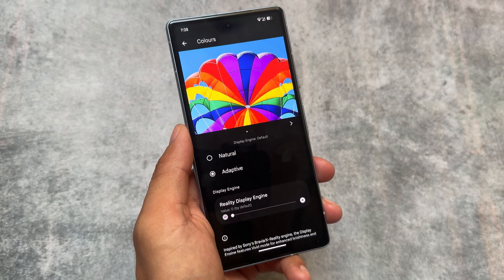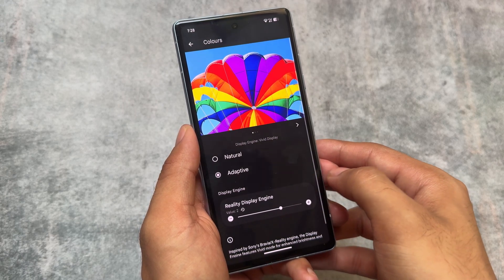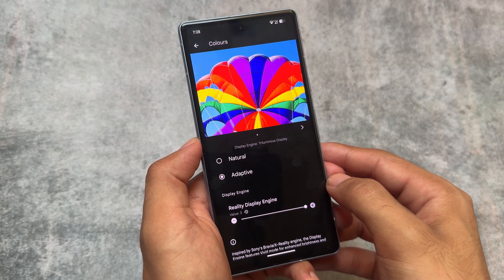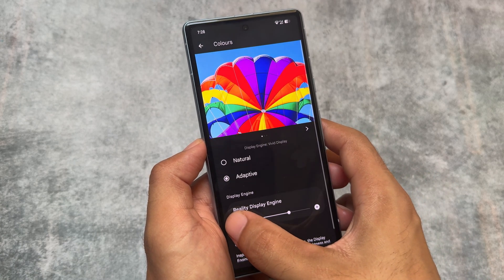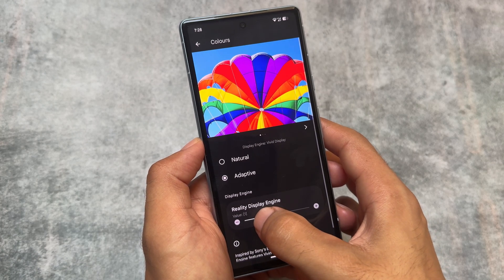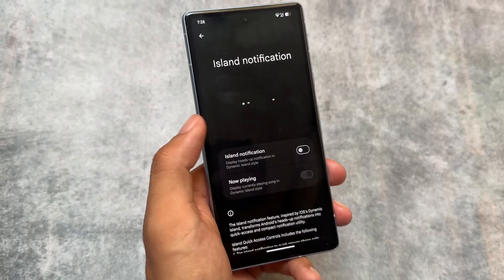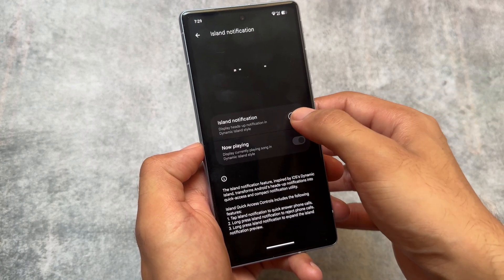Moving on to color options, you'll notice a display engine feature is present. You can switch between three display engine options, including a reality display engine, and you can customize your display colors. Some of you might love this feature, some might not, but it's there.